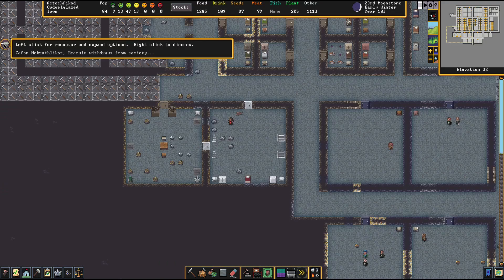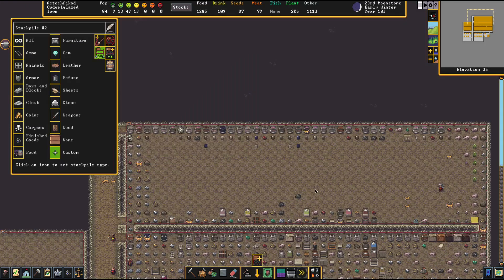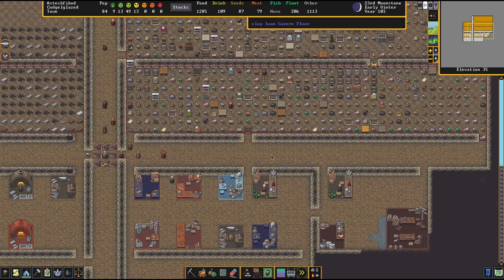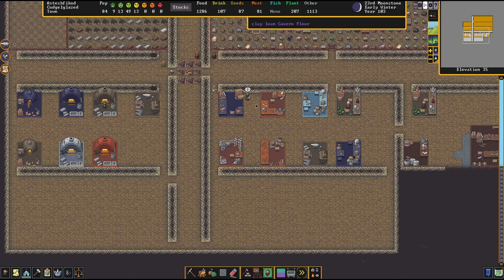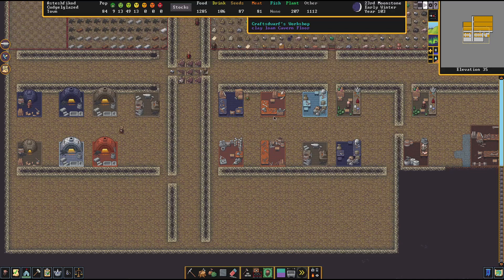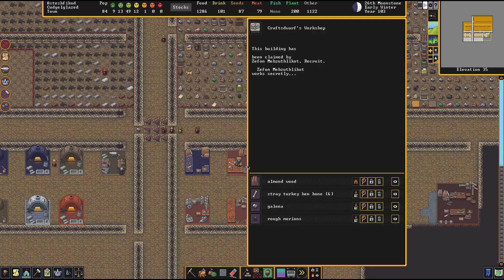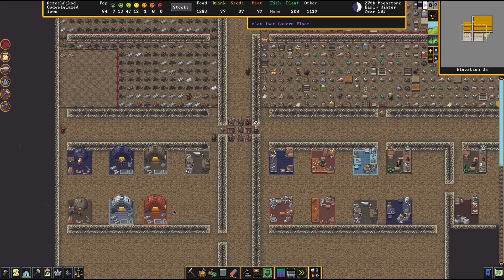We've had another withdraw from society — it's one of our recruits. There he is. He's claimed the craft dwarf workshop. That could be a lot of different stuff — we'll see. I'm going to keep an eye on it and hopefully he won't need something we don't have. Zephon is working secretly, so we should be in business. Things are looking pretty good.